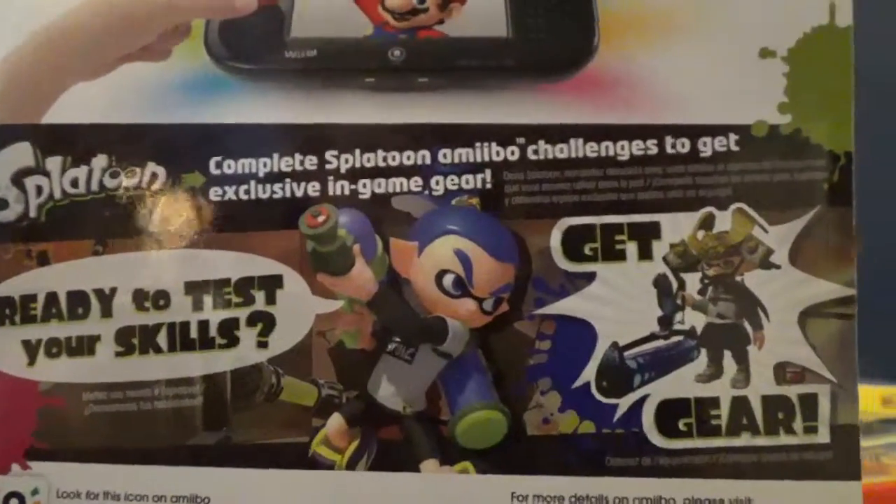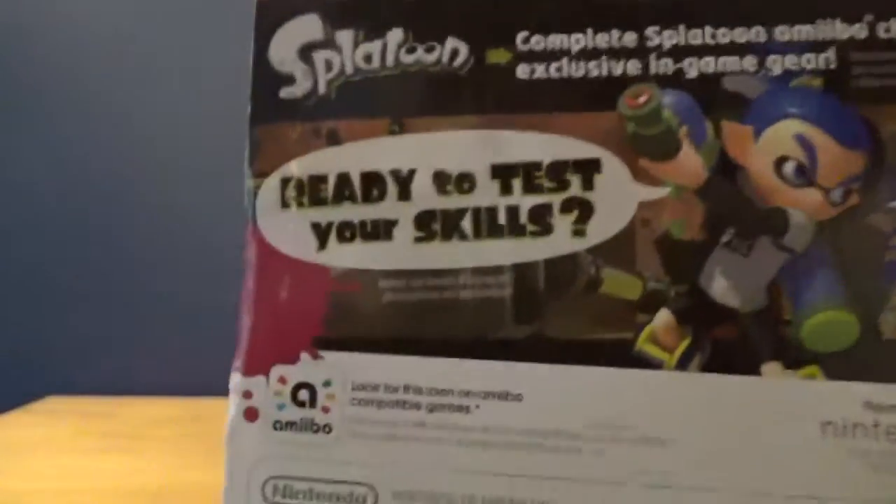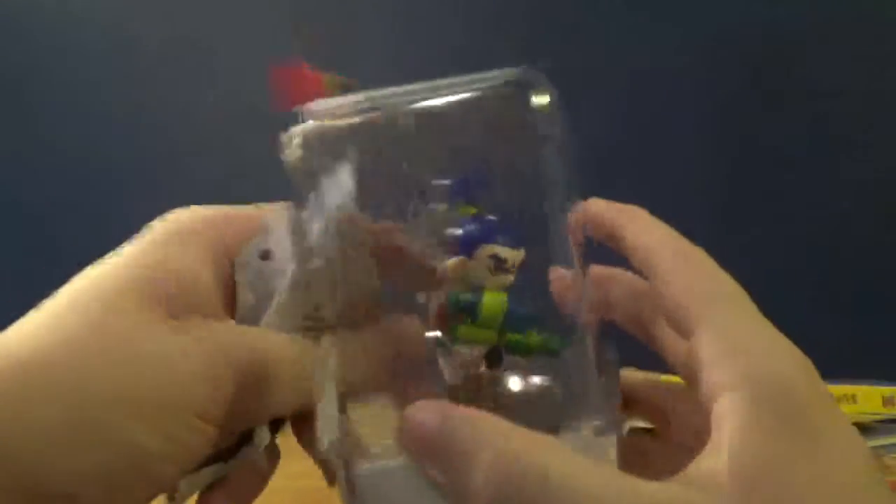Complete a Splatoon Amiibo challenge to get exclusive in-game gear. Oh, and you got that samurai outfit. Ready to test your skills. Ready to get inked. Now, unlike other people, I'm not going to be careful with this. I'm just going to rip it right off because I don't save this packaging — I get rid of that thing. Because if I buy the product and I'm paying 13 bucks for this, I might as well use the figurine inside if I can get it out. Here we are — get that thing out.